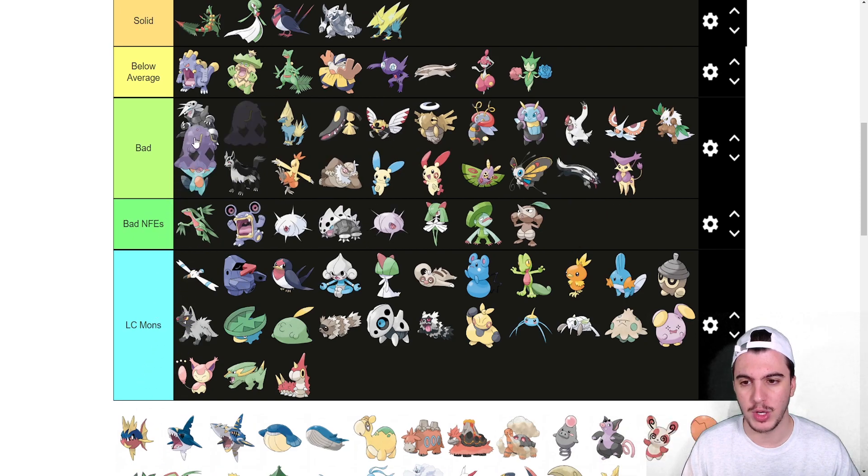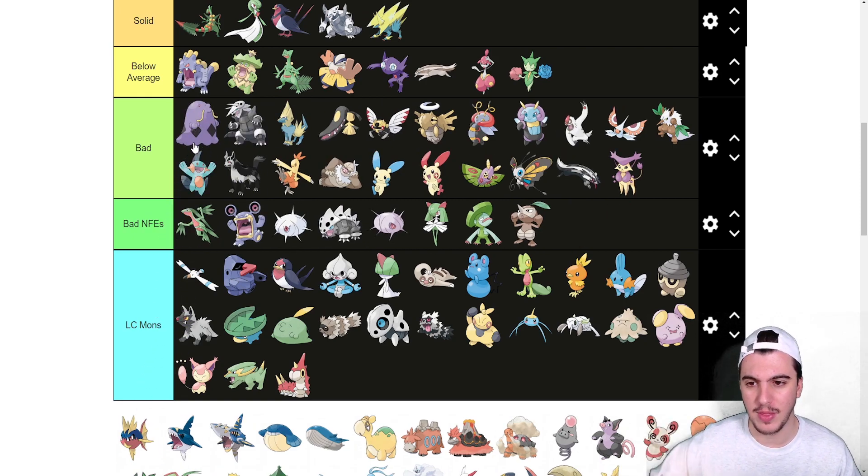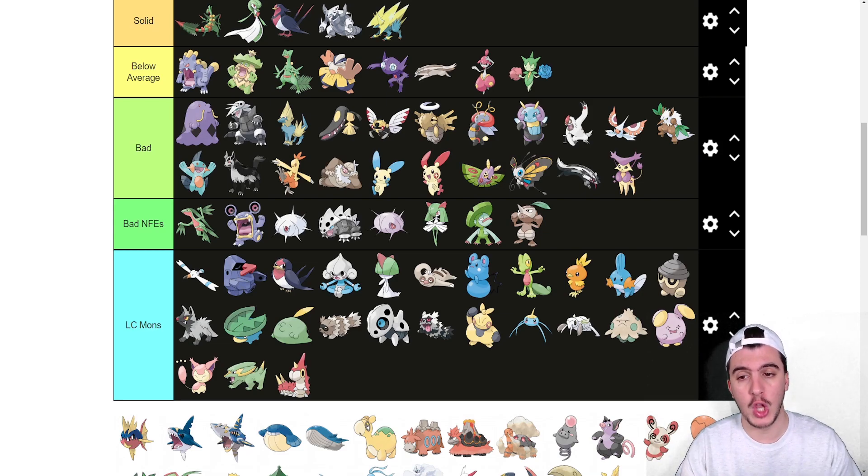Gulpin goes into LC Mons. Swalot goes into the bad tier — I wish it got access to Spikes and more hazard options. It does not get Toxic Spikes, so yeah. Its bulk isn't bad at 100 base HP and 83 in both defenses, but it just misses out on too much.